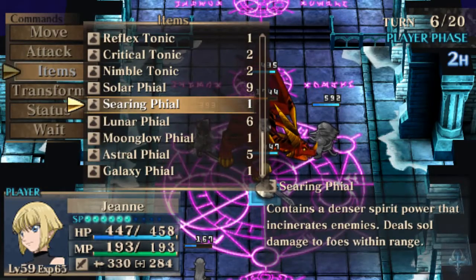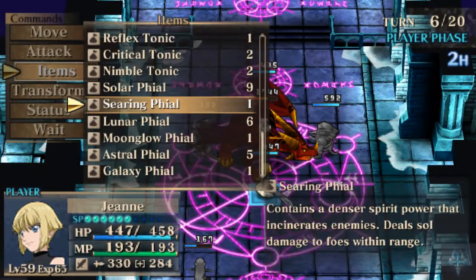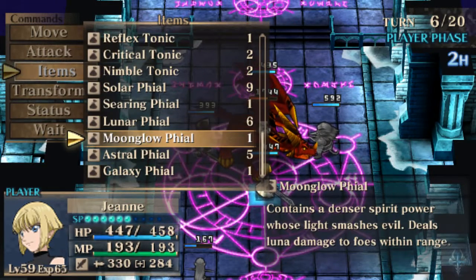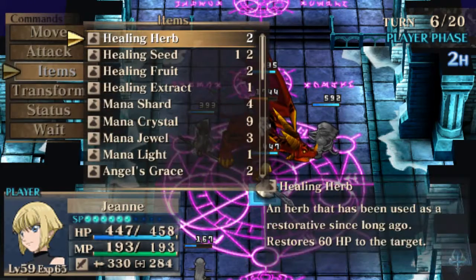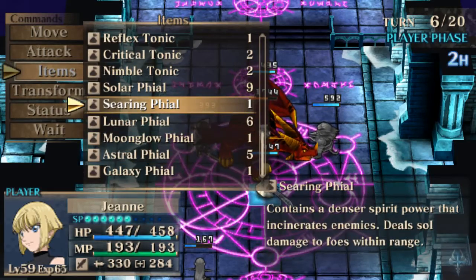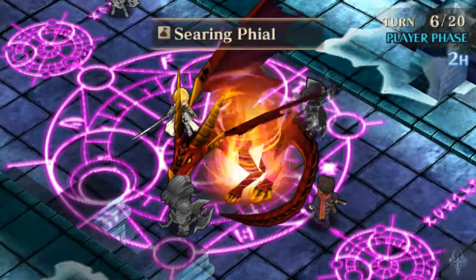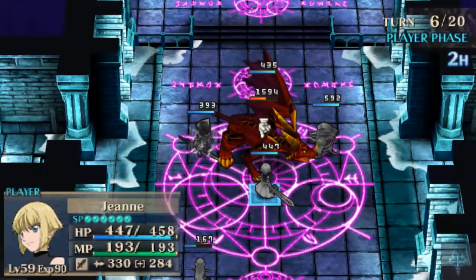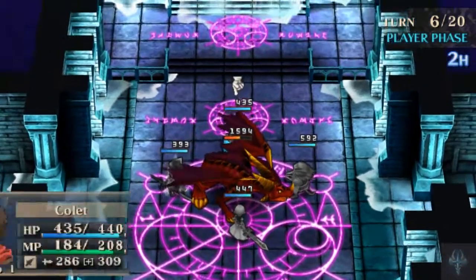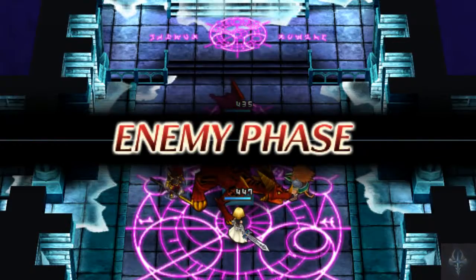Items — another file. We've got a Searing File, which does an AoE. I don't think it'll do anything, but let's go ahead and try Searing File and see if it hits multiple times. Oh, it does! It hits twice. That is beyond obnoxious. Let's just end turn because there's really nothing else we need to do at the moment.